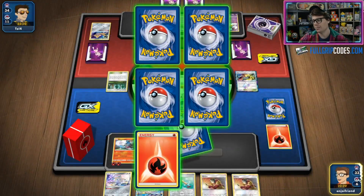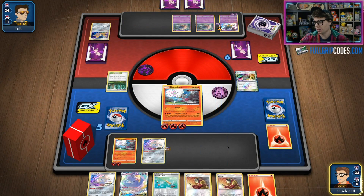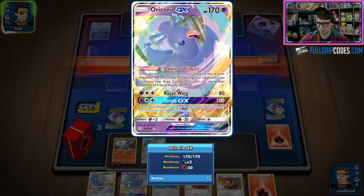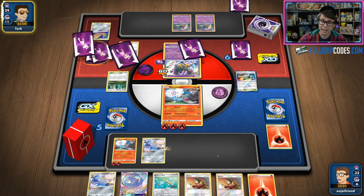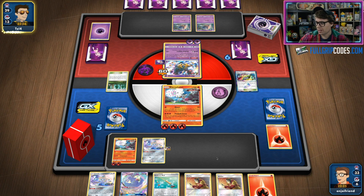I'm also going to need this Ordinary Rod since I'm only running three copies of Blacephalon. I know that the Fire Energy is probably a good grab because I've got Welder in hand, and I'm going to want to see more cards without having to put Oricorio into play. We're hoping I can play the whole game without putting the bird down, though if I have to, I will. Blacephalon GX is also a great option to just end the game.